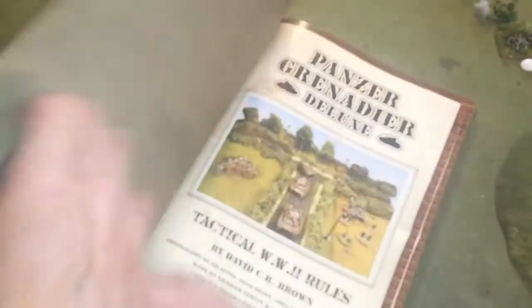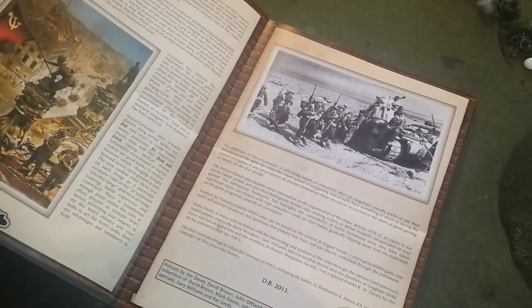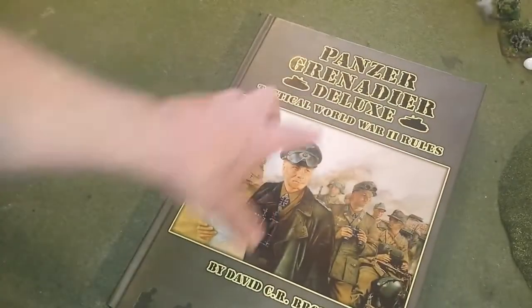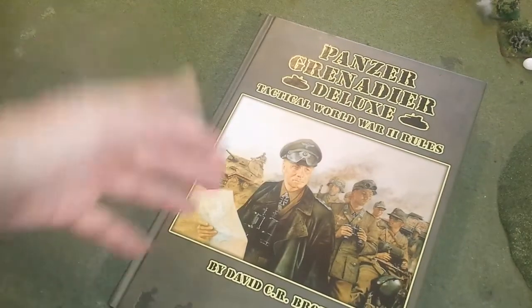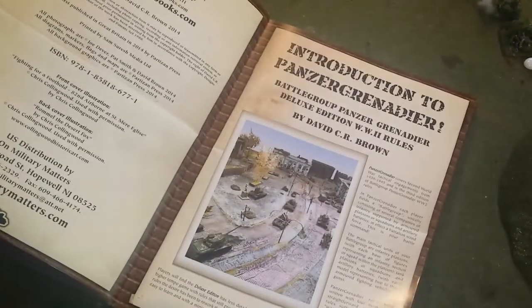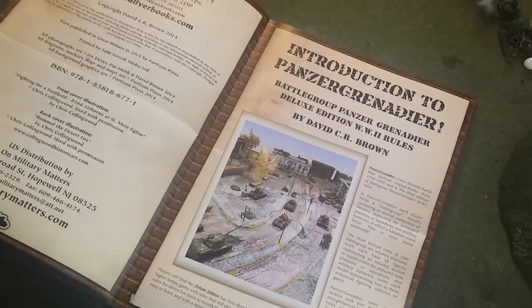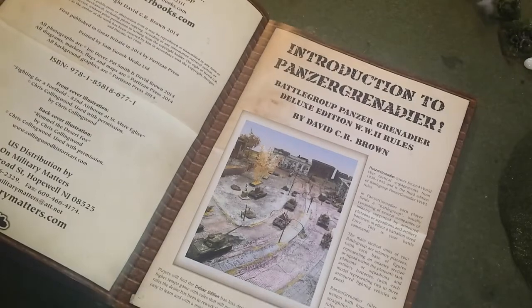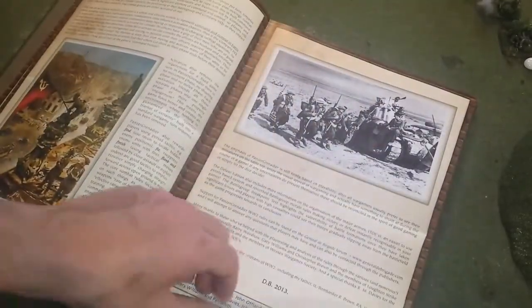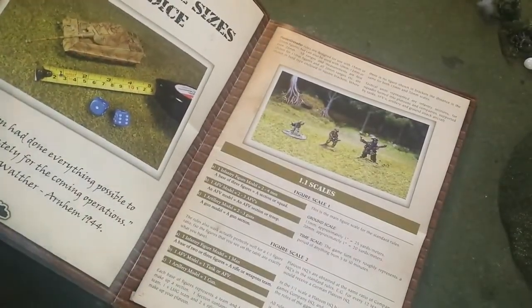This is World War II — a tactical set of rules. We've got a nice introduction. This is the deluxe edition, which is basically a third edition of the rules. This set of rules has been around three editions now and it has changed considerably. It's a much smoother, more streamlined game than the previous editions — definitely an improvement. Let's get into the index and check out what's in this set of rules.